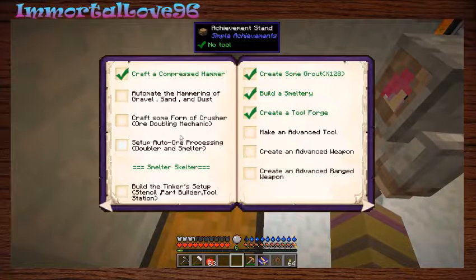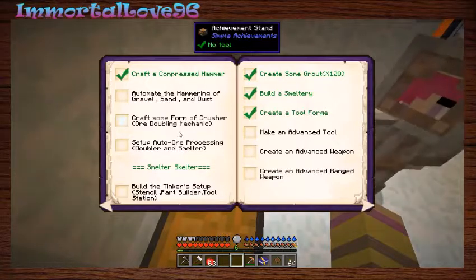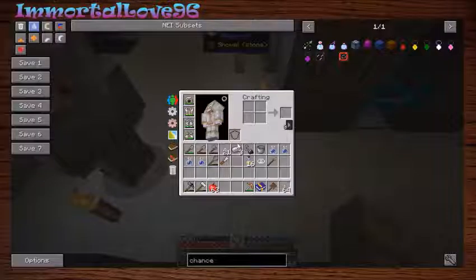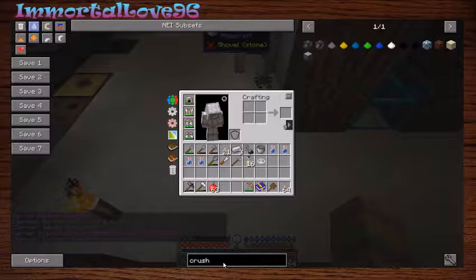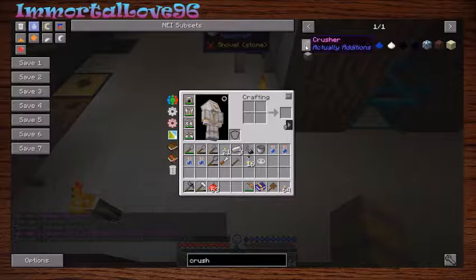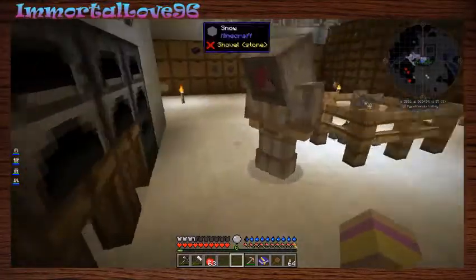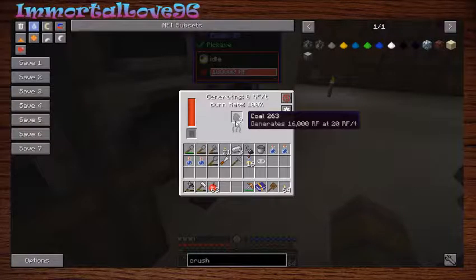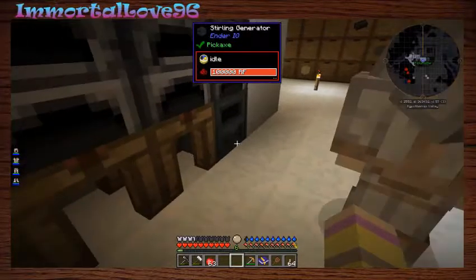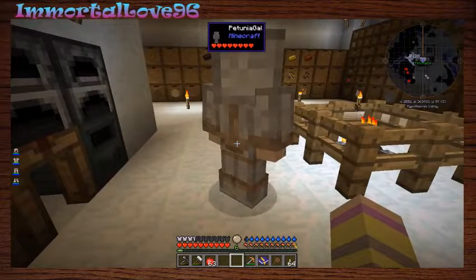Okay so we need to automate the hammering of gravel, sand, and dust. So we need to get into the EnderIO stuff. I already worked on the generator - if you look through the trapping table downstairs where the storage is, there's one right there. You guys can start working on an auto... hey Rhino, we lost that - it's not here.